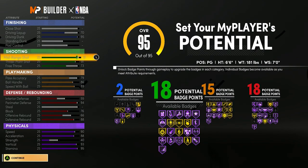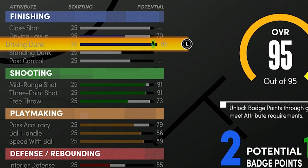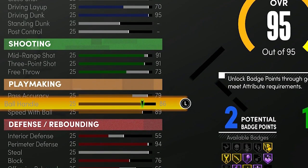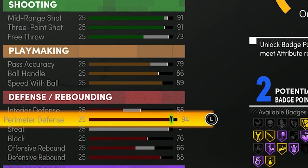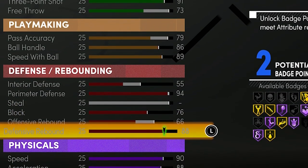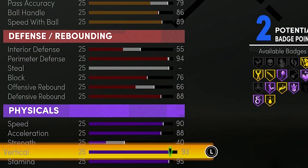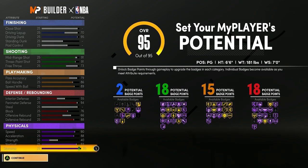At 99 you get a plus 4 to everything. Just think about this player's stats: a 74 driving layup, a 99 driving dunk, a 95 midrange, a 95 three-pointer, a 90 ball handle, a 93 speed with ball, a 98 perimeter defense, 80 block, 92 rebounding, 94 speed, 92 acceleration, 97 vertical, and 99 stamina.